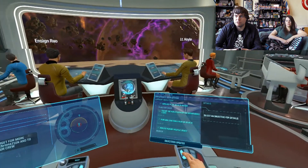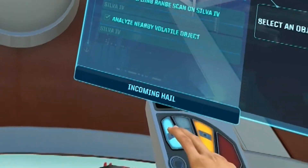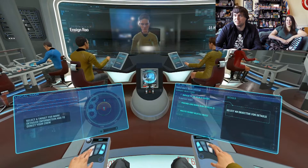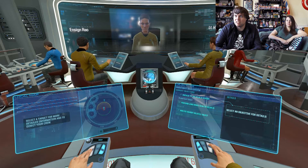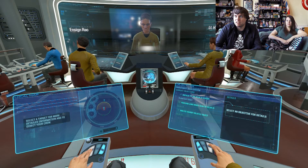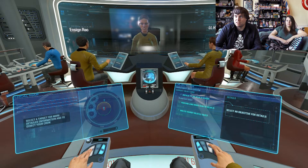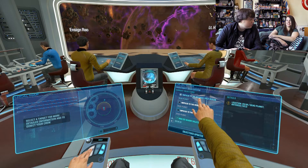Incoming message from Captain Uku — on screen. Captain, I've asked my science team to perform deep planetary scans on Silver IV. It'll take us a little while. If you can complete the survey of the remaining areas, we should be finished by the time you return. Understood.